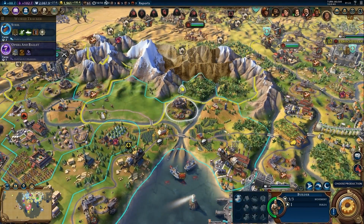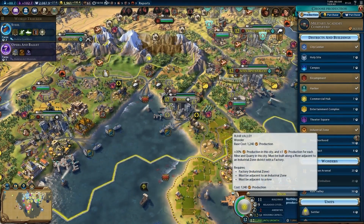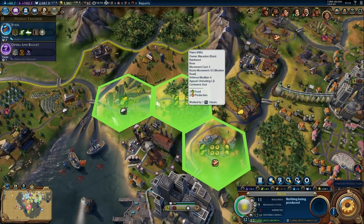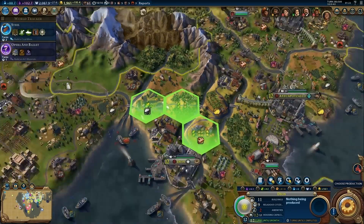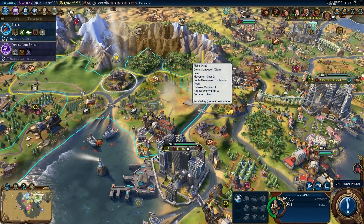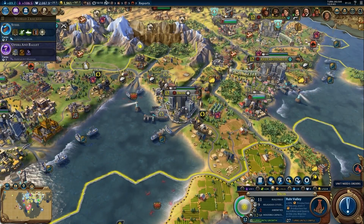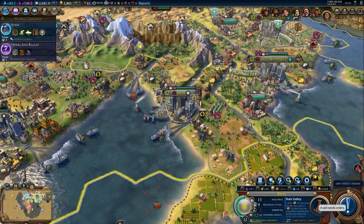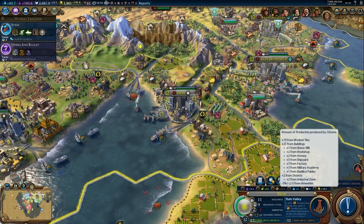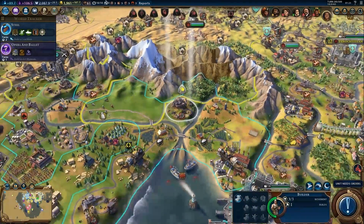Building that entry earned me one extra envoy, which is great. In Dion, the Ruhr Valley is now an option — let me find a suitable location. I'll remove the rainforest there to build it. In this city I can focus more on production, dropping to 27, though it slows growth. Weighing up 32 versus 27 production, let's go for the 27.